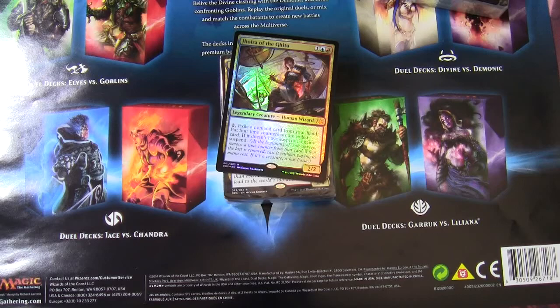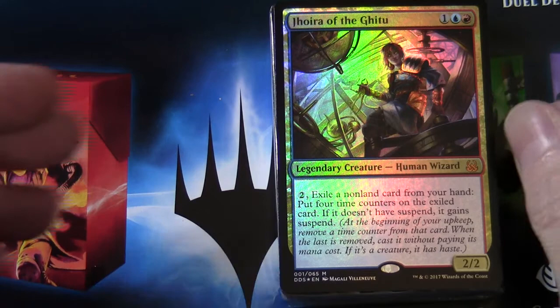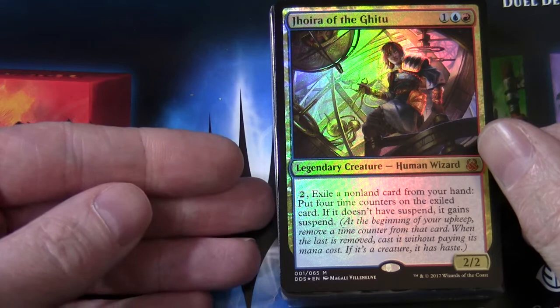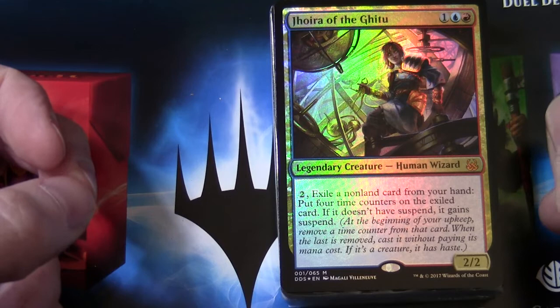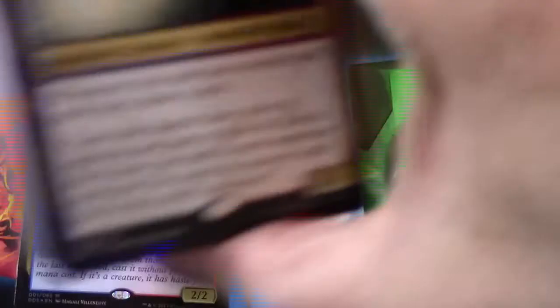So zooming in on the Jhoira deck — Jhoira of the Ghitu is a one blue one red legendary creature, Human Wizard, a 2/2. For two colourless, you can exile a non-land card from your hand and put four time counters on the exiled card. If it doesn't have suspend, it gains suspend — so at the beginning of your upkeep remove a time counter from that card; when the last is removed, cast it without paying its mana cost, and if it's a creature it has haste. So the question is: is this going to be a suspend-heavy deck, with stuff that manipulates time counters to cheat things out sooner?